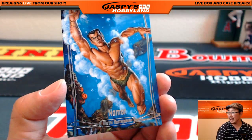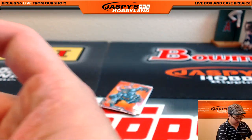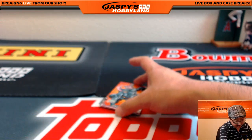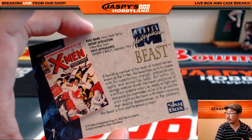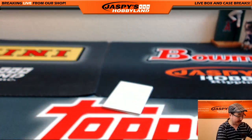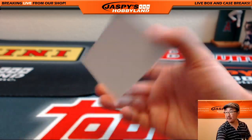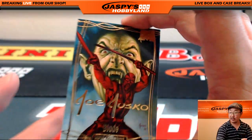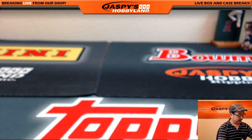So this would be the last pack. Namor, $2.50 out of $14.99. We have a buyback — is that the Beast? Sure is. There's old Hank himself. Nice buyback. And last but definitely not least in a set like this would be Gold Foil Signature Series — Blade. So there you go.